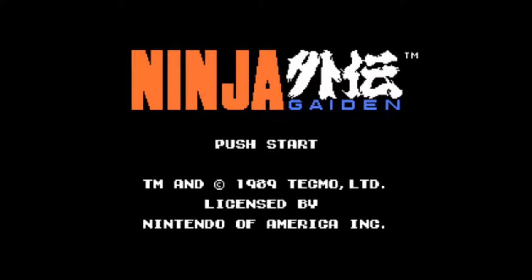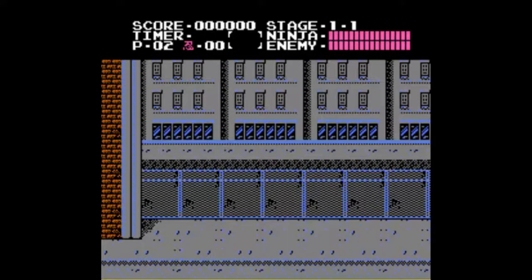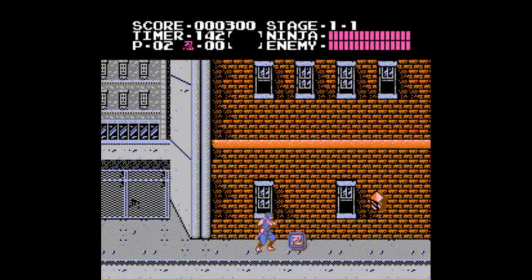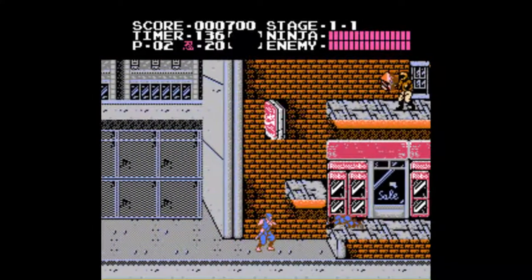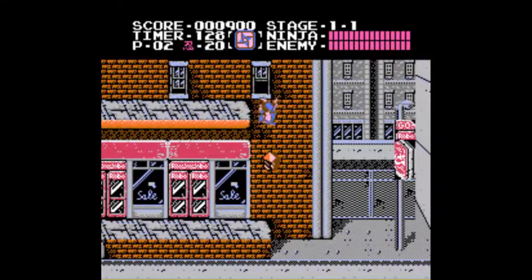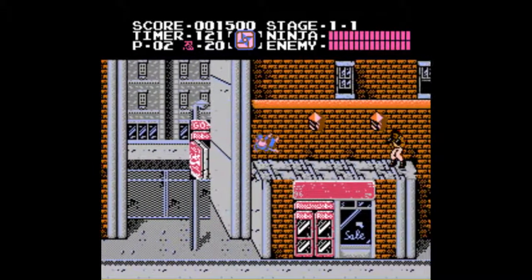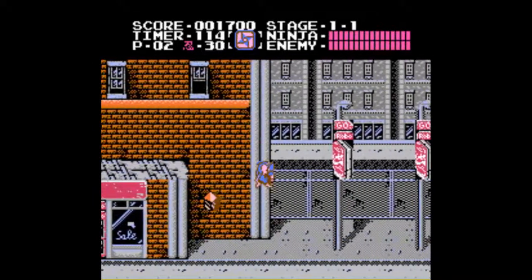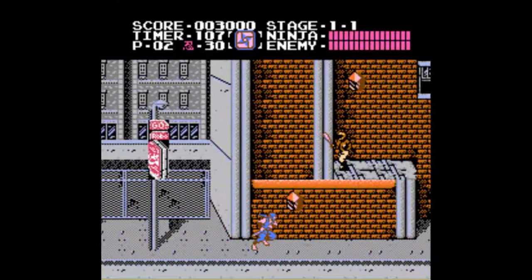But enough about that. Let's get started. It plays pretty similar to Castlevania. You'll notice there's a timer up top, a life counter, a health bar, and the boss of the level has a health bar. You get items from the lanterns or some objects. Sometimes you get sub-weapons, sometimes you get ninpo, which is basically the ammo for those sub-weapons. The blue squares are five ninpo, the red squares are ten. And sometimes you just get little bags or pots to get points.